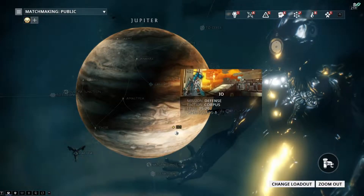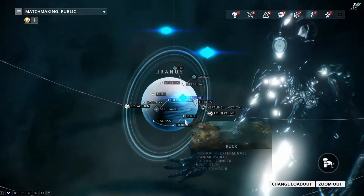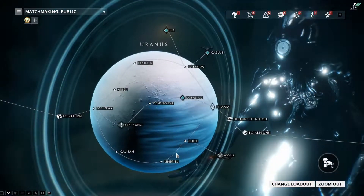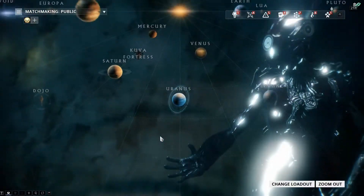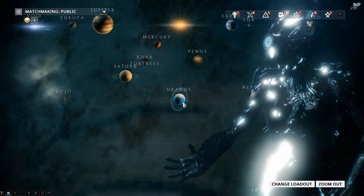If I get bored of using Io, I just head over to Uranus and do the Uranus defense mission. Most of the time I usually get bored by around level twenty-two, so I head over there. The best way I decide is to go to a place where it's about six levels higher, and then you should be okay to keep leveling up.